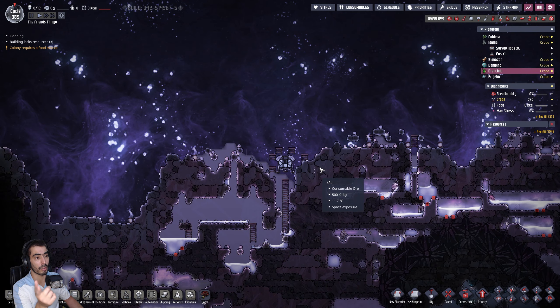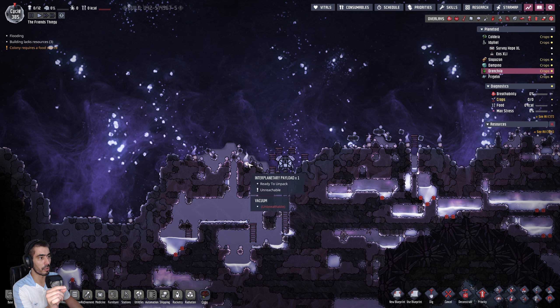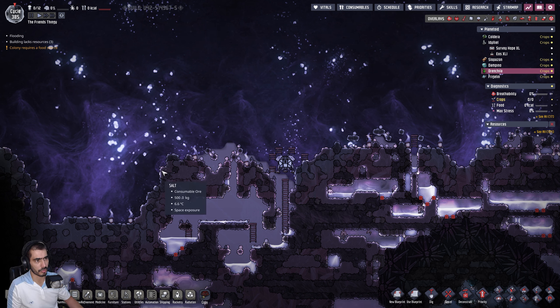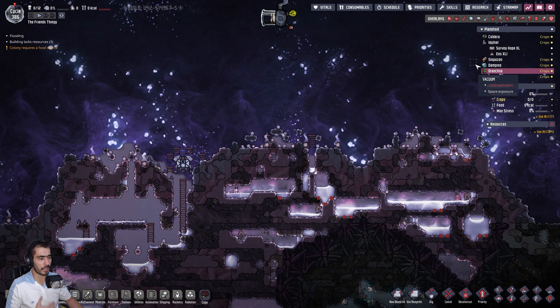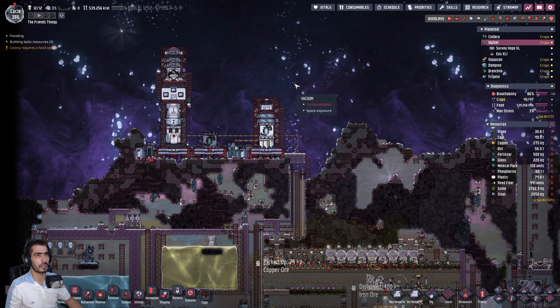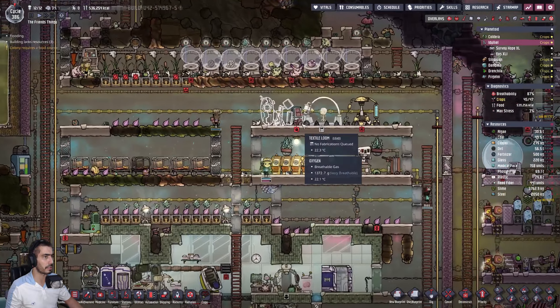I'm gonna scrub number four. Let's see how Dreklin is doing. We have something. So I'm gonna send a robot here. That robot will remove all of these interplanetary payloads, and he's gonna build a rocket platform — one, two, three. I'm gonna have to make something.